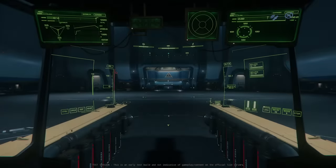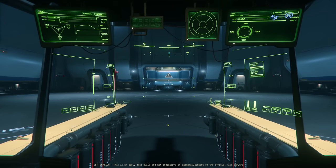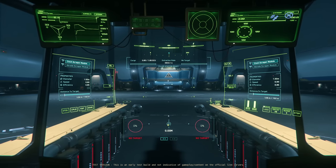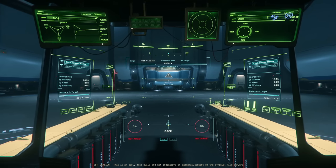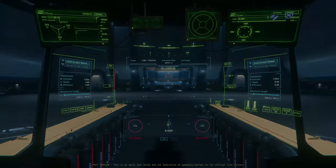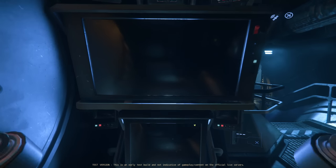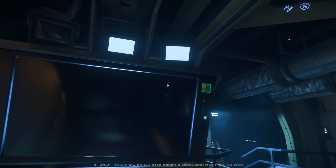Taking control of the lasers in the Vulture works in exactly the same way as using the mining laser in a Prospector. While in the pilot seat press M on the keyboard by default to access salvage mode. In the Reclaimer, you just take one of the two seats, power up on the right, then access remote turret from the bottom of the screen.